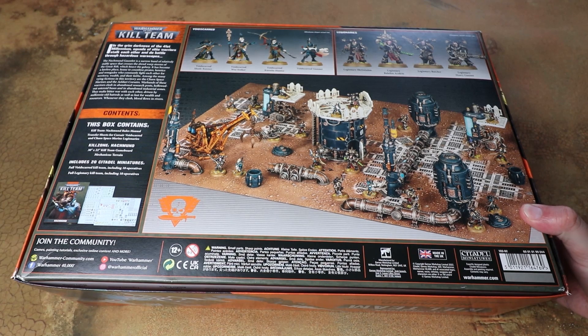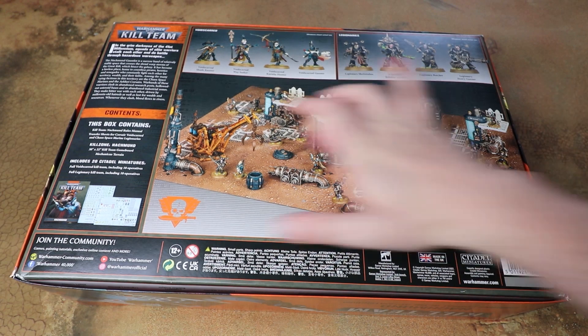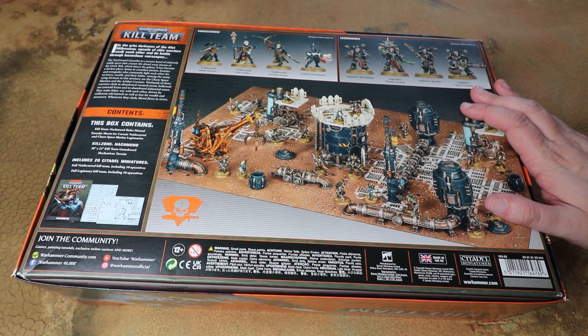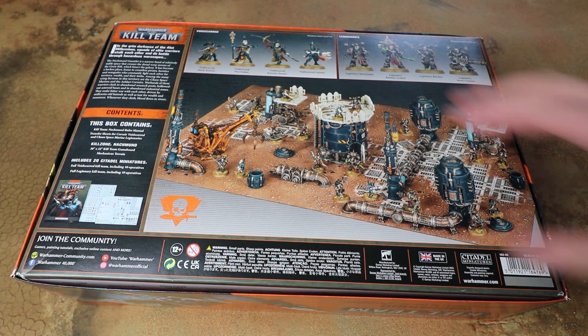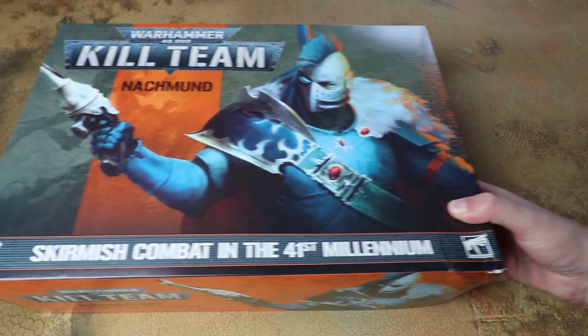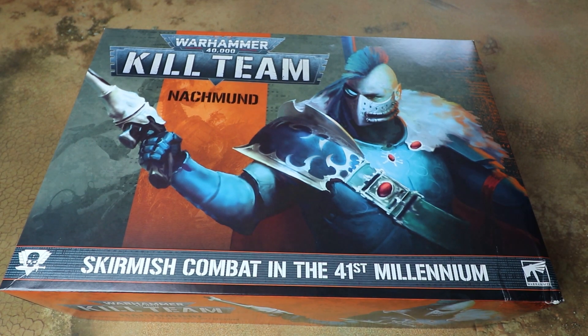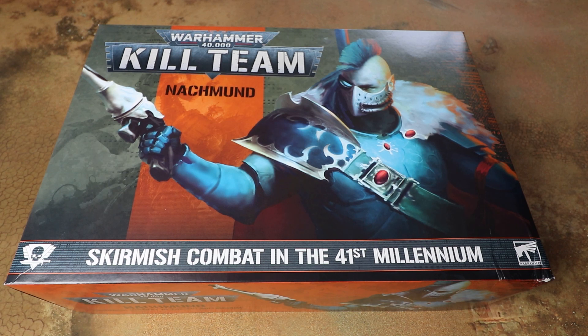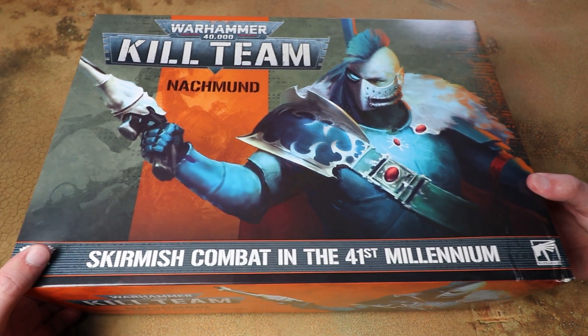As you can see, this is a massive old box, similar to the previous ones, where you have an entire kill zone with board and scenery alongside the two Kill Teams. The Chaos Space Marine Legionnaires are made up of the existing Chaos Space Marine sprues with an upgrade frame, and then the Corsairs — the Voids Guard — are a brand new Eldar kit. Massive thanks to Games Workshop for sending this over. We'll go through the contents, look at all the kits, and then look at the Kill Team Nachmund book to see what's new. We also have a full post on the website going through all the rules and models, and at the end of the video we'll show some assembled miniatures.